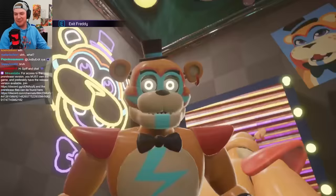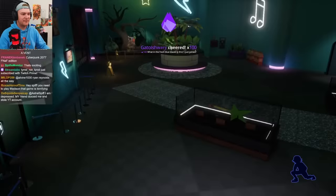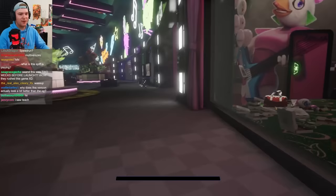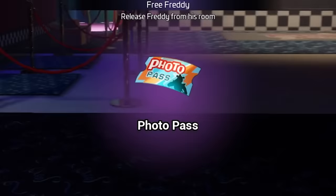Look at the mirror — the textures are missing on the walls. It's pretty solid. Here's an interesting thing: green guitar, blue guitar, green guitar. Oh yeah, the photopass icon's different.